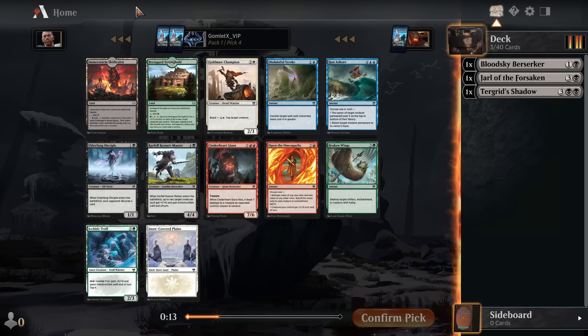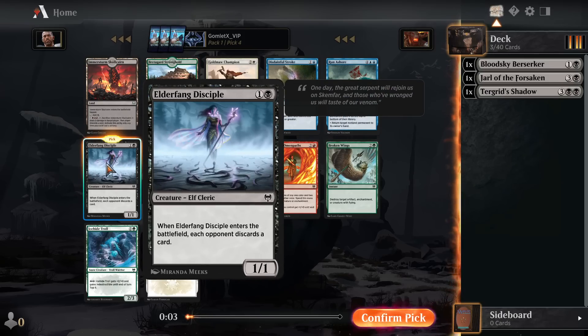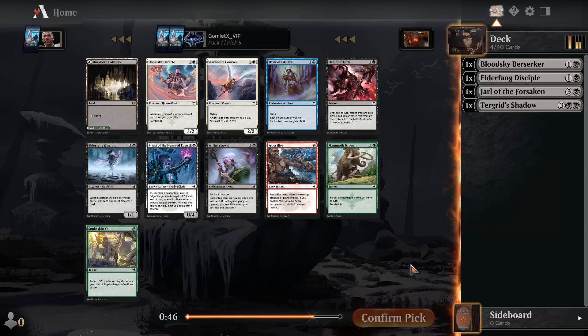I think I'm just going to take another black card, because these are both fine creatures — two mana for a 1-1 that has each opponent discard a card, and five mana for a 4-4 that when it comes into play gives two creatures plus-one-plus-zero and indestructible until end of turn. I'm going to pick up the Elderfang Disciple. I think I definitely want a lot of cheap creatures to try to do the double spell thing with Bloodsky Berserker, if that ends up being a build-around that we go for.